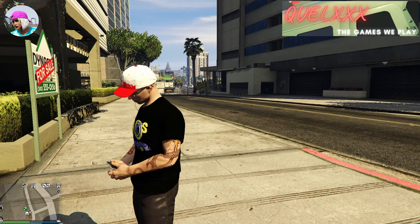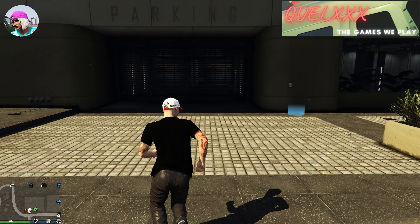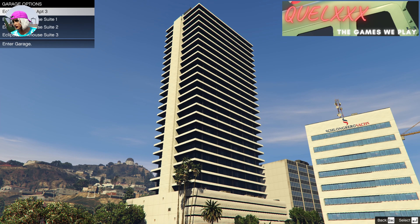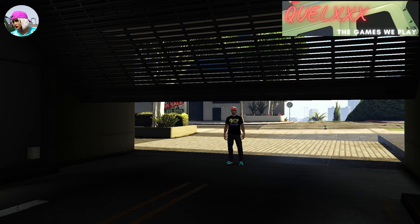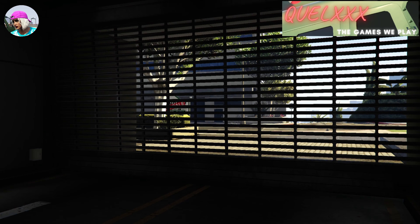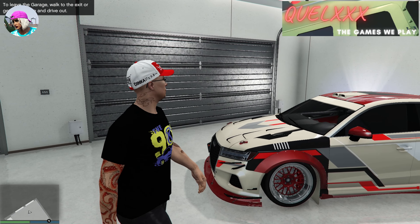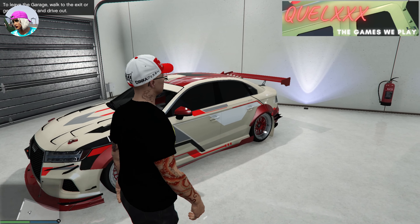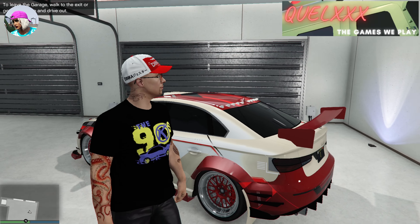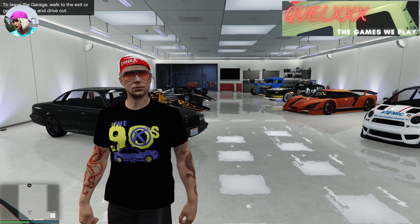Here I am back online, and I'm going to go straight into the garage that I saved the car in — that would be Eclipse Apartment 3. And of course the car is still there. So again, this is still working — it's not been patched yet. If you intend to give cars away or you're receiving cars, this method will still work very well.